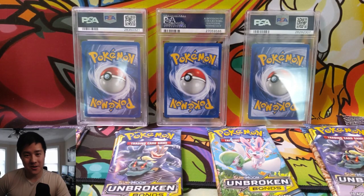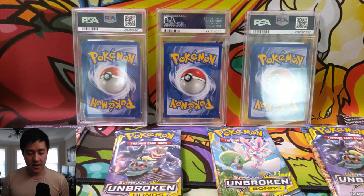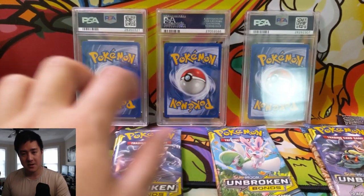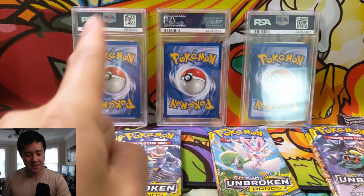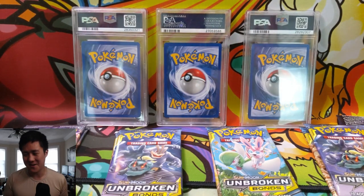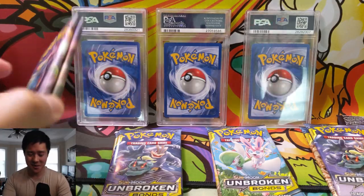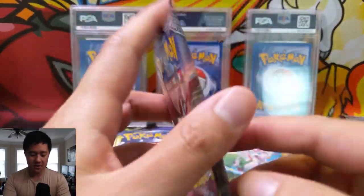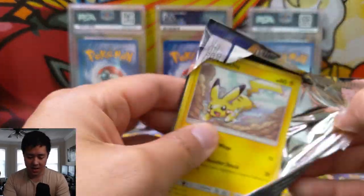What is up YouTube, I'm A Wanted Turtle and today we have a very special Pokemon video. We're doing episode one of our PSA showcase — we have three PSA cards to show off. They have a common theme which will become very clear. We're also opening Pokemon packs: two packs of Burning Shadows and then six Unbroken Bonds. Let's get things kicked off.